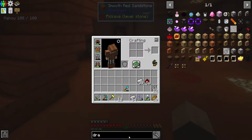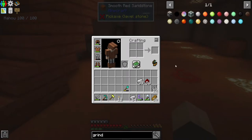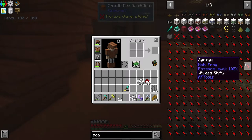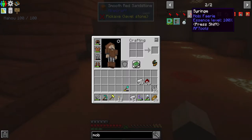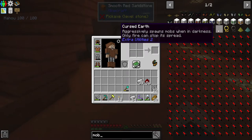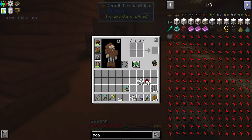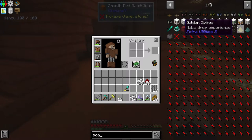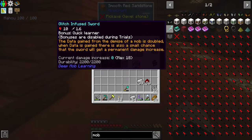Is draconic evolution in this pack? I don't think it is. Is there a mob grinder? There has to be a mob grinder. There's an RF Tools syringe one but that's definitely more endgame than I am currently. Cursed earth - that's what I want, but how am I going to kill them? I usually use the draconic evolution mob grinder to be totally honest. There are spikes - that would be great but not all that valuable.